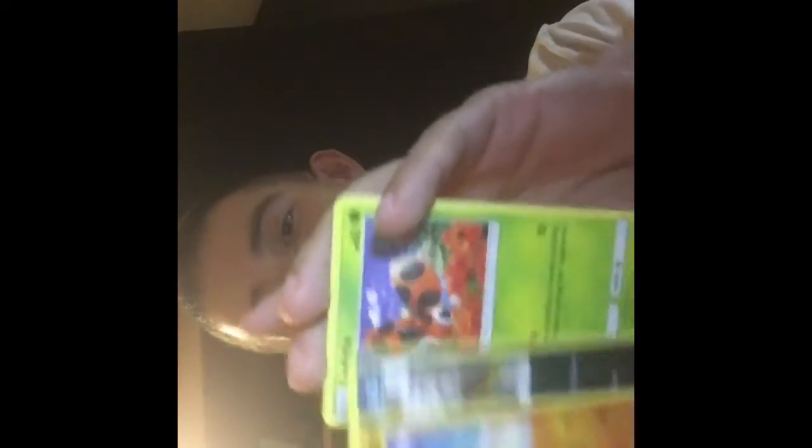Last pack from GameStop, then we're going into the packs from Walmart — Walmart does restock on these every now and then. Lightning, dark — Solrock, Alolan Vulpix, Meowth, Riolu, Grimer, Ladyba, Wishful, and Bruxish. Code card, a bit damaged.